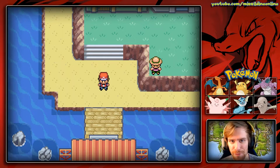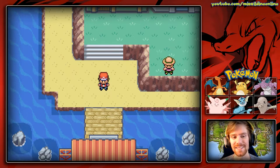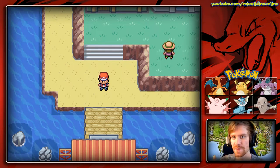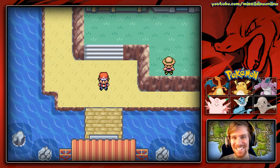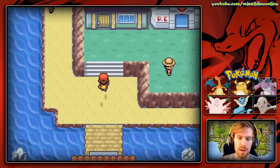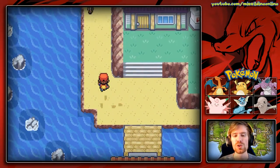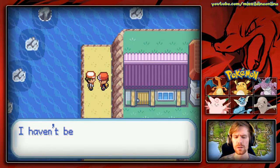Hello everyone and welcome back to Pokemon Fighter Red episode 44. In the last episode we arrived here at Island 5. We completed everything we could do at Island 6, including attempting to get the Sapphire, which was then given to a man named Gideon who took it and is bringing it here to 5 Island. It's been getting busier around these parts lately.